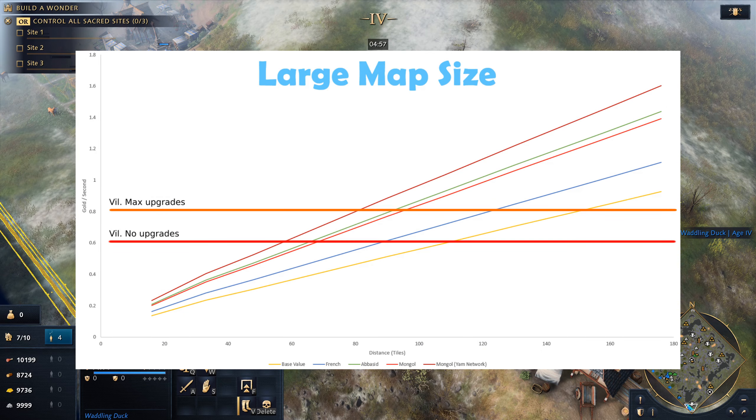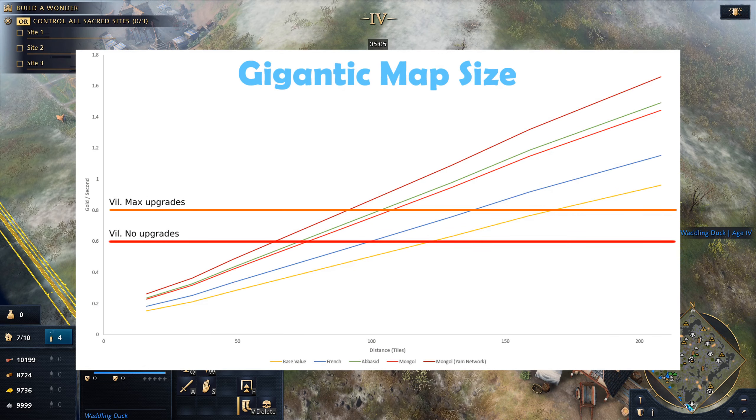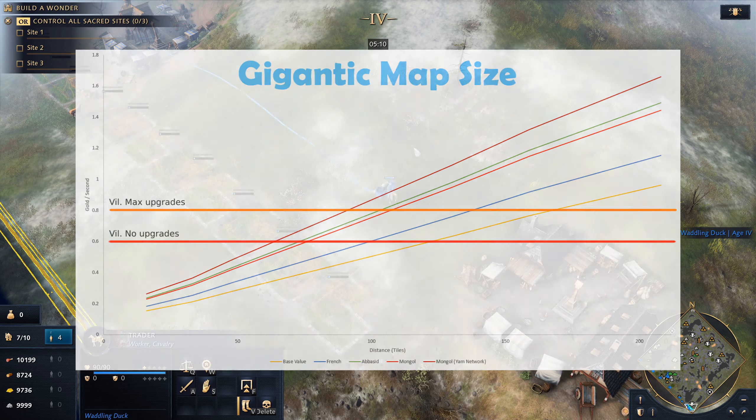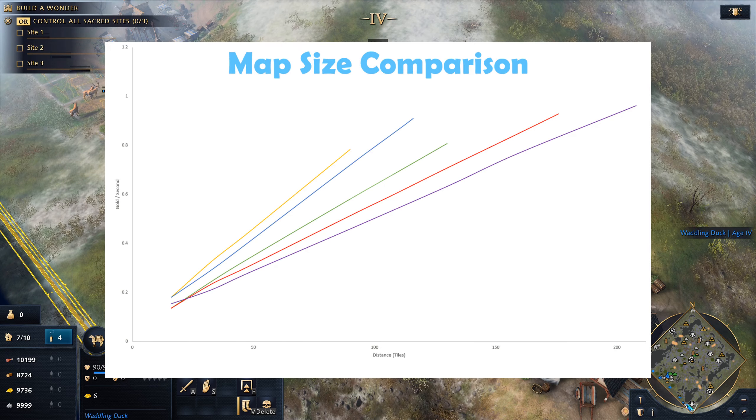Here we have the small map size. All traders will exceed an upgraded villager, and Mongols can get nearly double the rate of a villager. A quick note here is that for the Mongols and the Abbasids, I simply combined the other resources with the gold to compare the rates. While this gives you the total resources per second for the traders, it's not an exact comparison to villagers, as food and wood rates will differ from the mining rate.